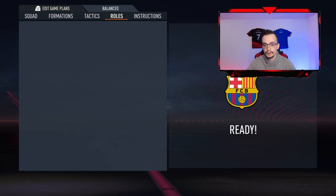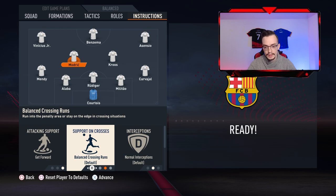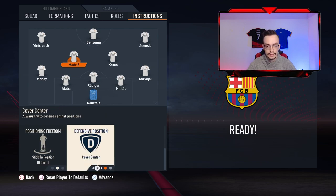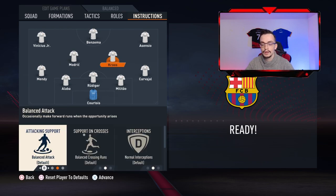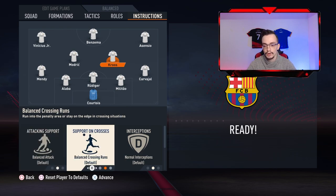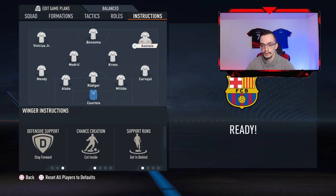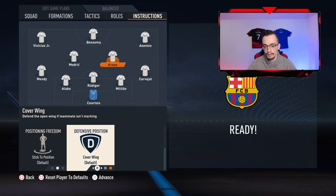Go to Modric — or the first CM — and make him get forward, support on crosses, balance at, and cover center. The second CM is gonna be a balanced attack: support on crosses, balance at, and cover center — not cover wing, because you're already going to cover the wing with the right back and the right winger. Don't forget: cover center.